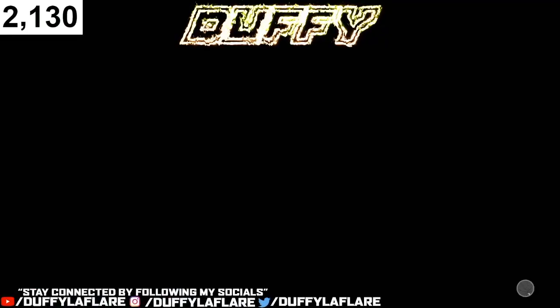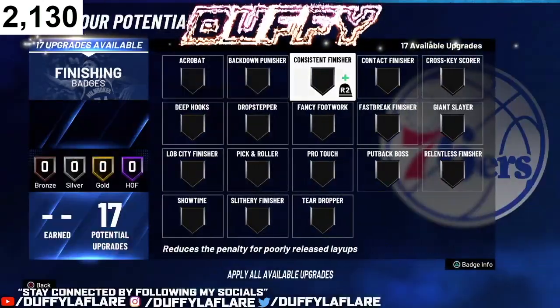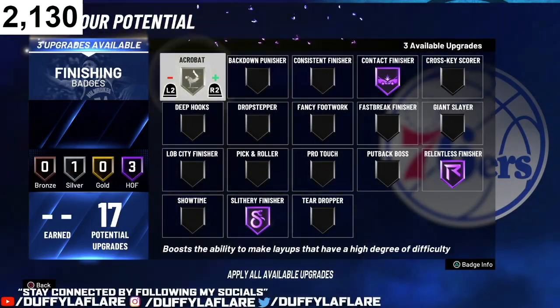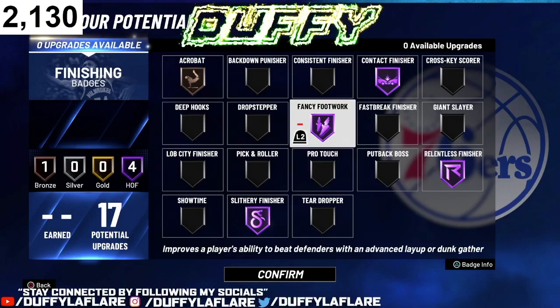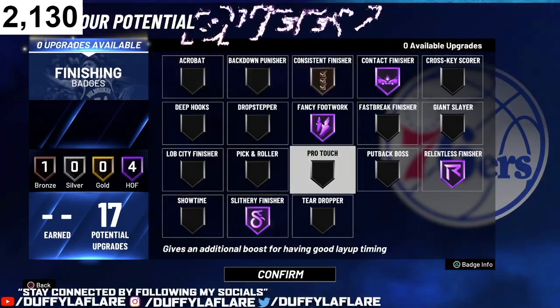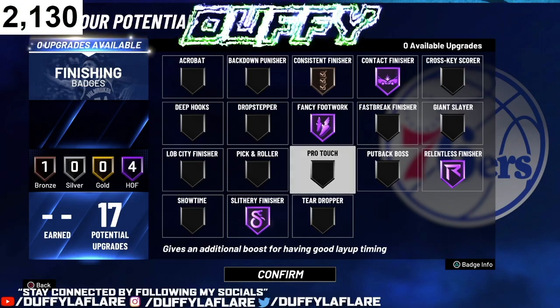For finishing badges, we're rocking with contact finisher, slithery finisher, relentless finisher, acrobat, and fancy footwork. Fancy footwork Hall of Fame, slithery finisher Hall of Fame, and contact finisher — those are the three musketeer badges. If you do Euro steps with these badges on, they're going to miss by far. Euro steps are OP — I don't know if y'all played 2K19, but that's how they are this year, crazy OP.